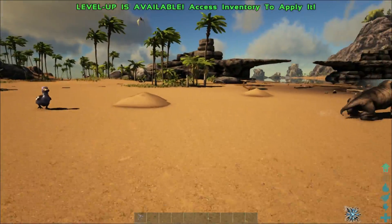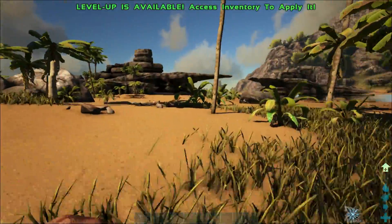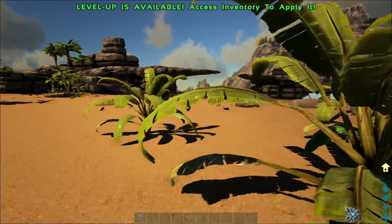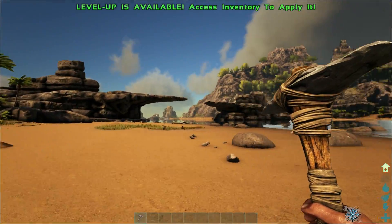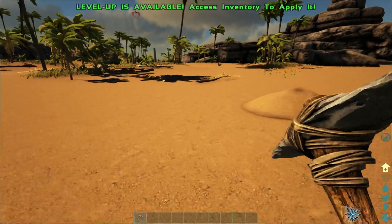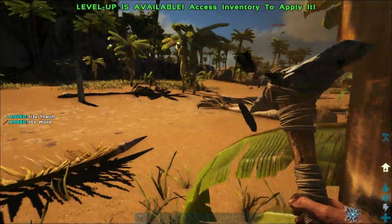I'm looking for a good place to start a base. I've played on this map before, and my first base on this map was kind of over these rocks over the side of the river here. There's a little outcropping of rocks where I put two walls in between to create a base, but I want to do something a little more extensive this time.